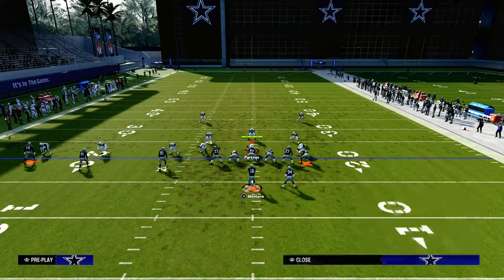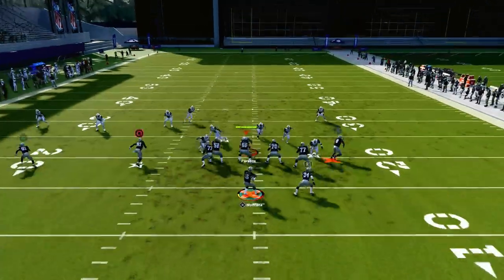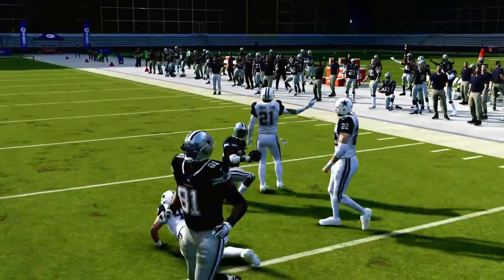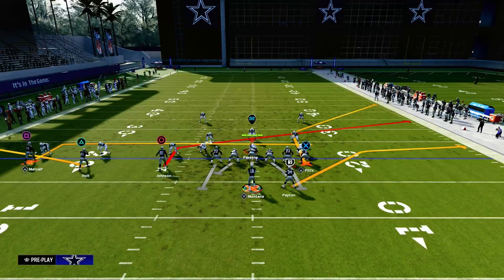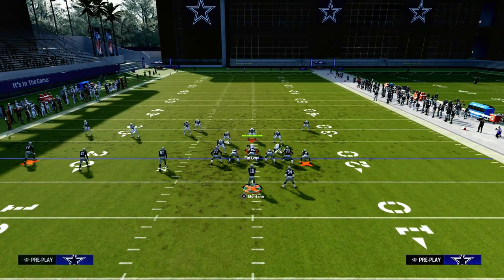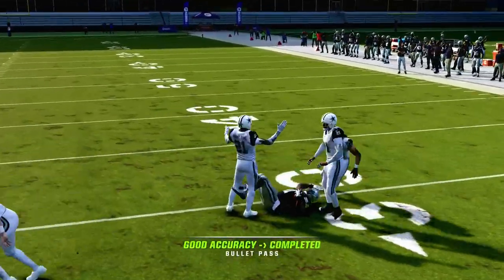If they're in cover zero and trying to send a lot of pressure, the running back table route is the first read — it's kind of your hot route. You see blitz, you're immediately trying to hit that table route. And then if they cover the table route, the slant route is going to be wide open, because to cover the table route they have to run out of the middle of the field, and we replace their user with the slant route over the middle.